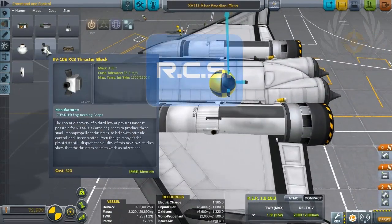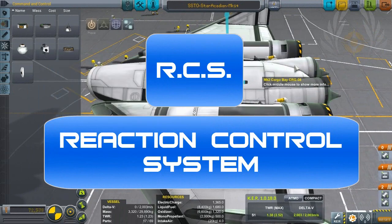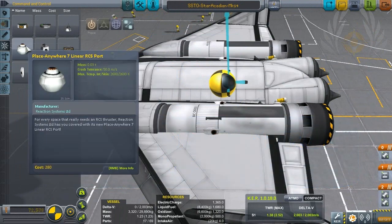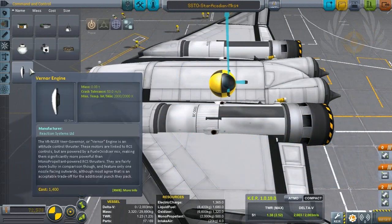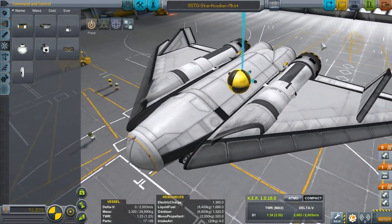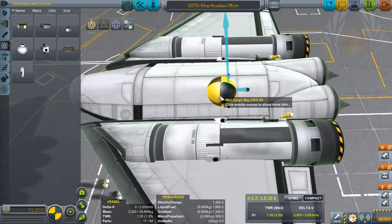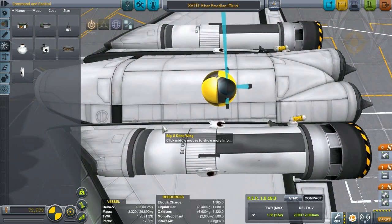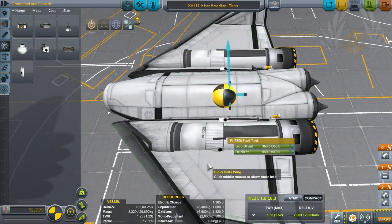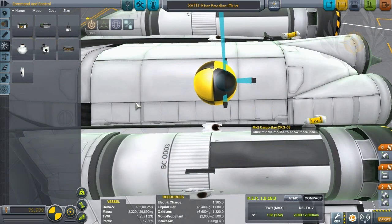Thirdly, when you place things like RCS thrusters — I don't have any monopropellant on this craft since I'm using Vernor engines, which still go by RCS control — what I try to do is line them up with the center of mass. If you want to be very specific, go ahead and take all the fuel out of the craft, see where the center of mass is, and mark it.